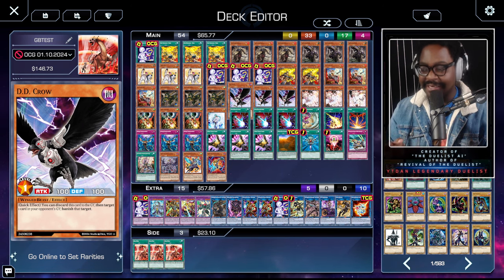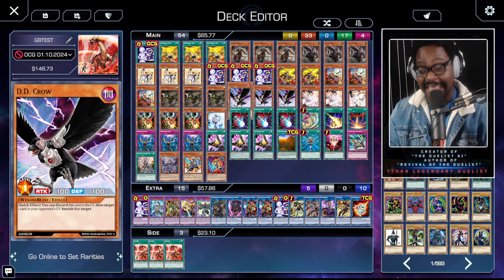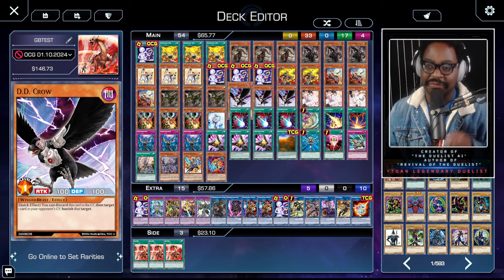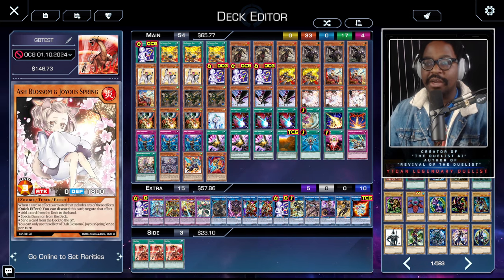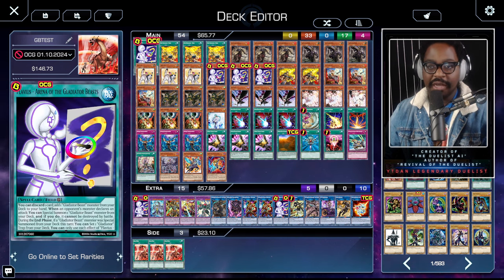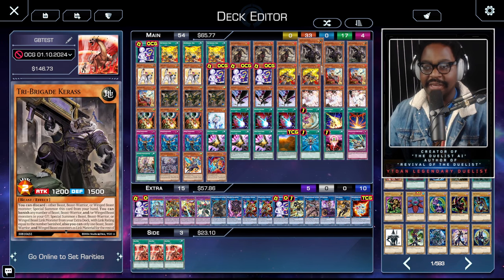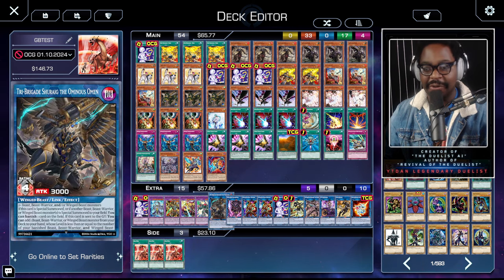I have a secret project that's going to revolutionize dueling and change how you play this game forever. Let's get into subverting the normal summon. The one-card starters in this deck are Flavian Arena and the Coliseum, because if you can get into the Tri-Brigade line you'll end on Karis. If you end on Karis going first, you can get Shurig on board.